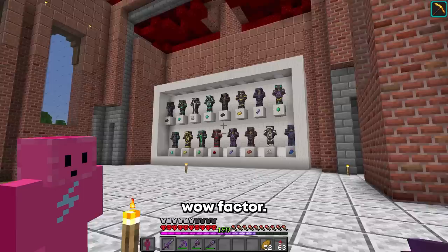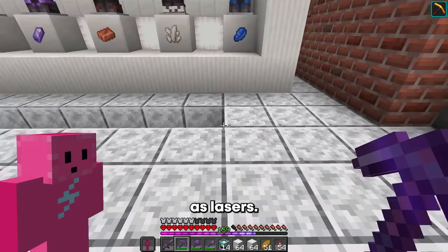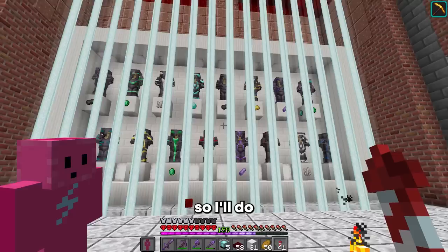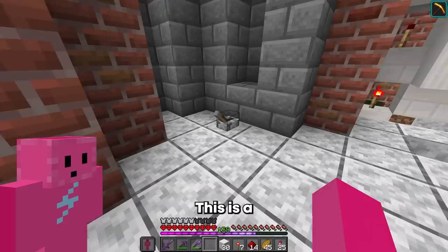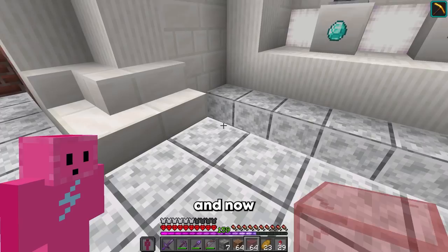However, what if someone tried to come in and steal all this armor? Yeah, we're gonna need to build a vault here. And for that I'd like to use beacons and use their beams as lasers. First of all, I want to have a way to turn it on and off, so I'll do a very quick redstone mechanism to make it work. This is a very super secret lever that no one can ever see.